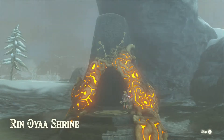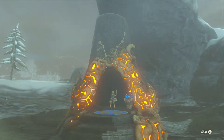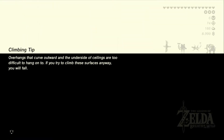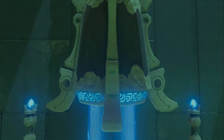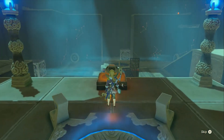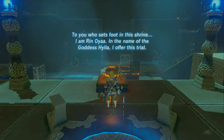Go ahead and jump on inside and see if it's a puzzle shrine or a combat shrine — probably a puzzle shrine. Here we are inside and it's definitely a puzzle. Looking like it's going to be wind, some balls, magnets — a combination of all these. Directing the wind is a good way to put it.